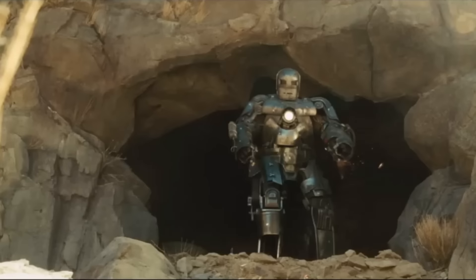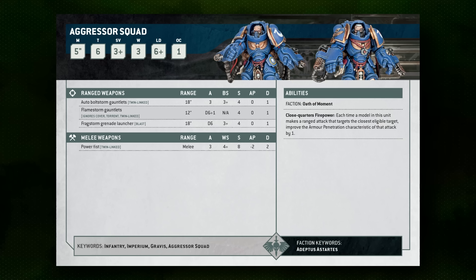The Flamestorm Gauntlets are very dangerous in overwatch, but if you're looking to do damage in the shooting phase, the Bolt Storm is the way to go. The Aggressor Squad also has the Close Quarters Firepower ability, giving them plus one AP when targeting the closest eligible target. Fortunately their range is short — 18 or 12 inches — so 90% of the time they'll be shooting the closest target. Importantly, which target is closest locks in after the unit begins shooting, and it checks on a per-model basis.